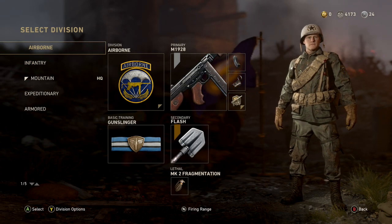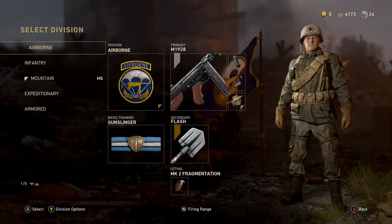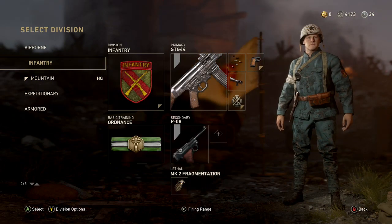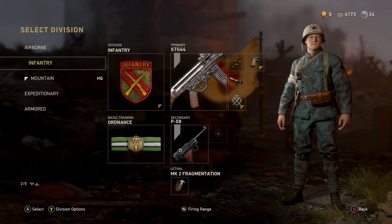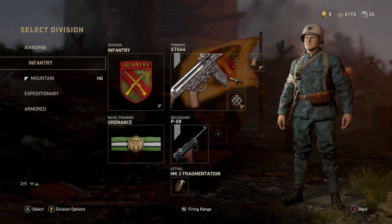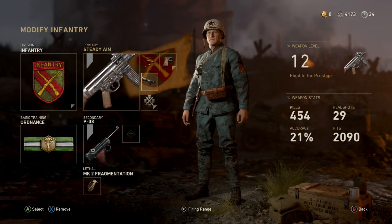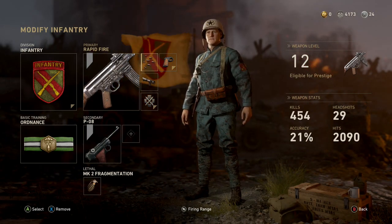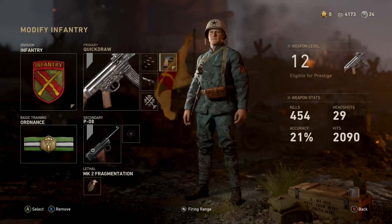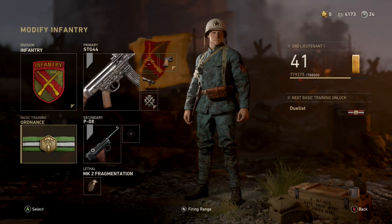I have Airborne, which lets you use a certain class of guns. Obviously Mountain's going to be a sniper rifle. You have the rifle here for Infantry because you put the bayonet on the end of it, which is cool. It gives you an extra attachment, so I can run three attachments now instead of just two. I'm running rapid fire, steady aim, quick draw, and the rifle bayonet. Really freaking awesome.